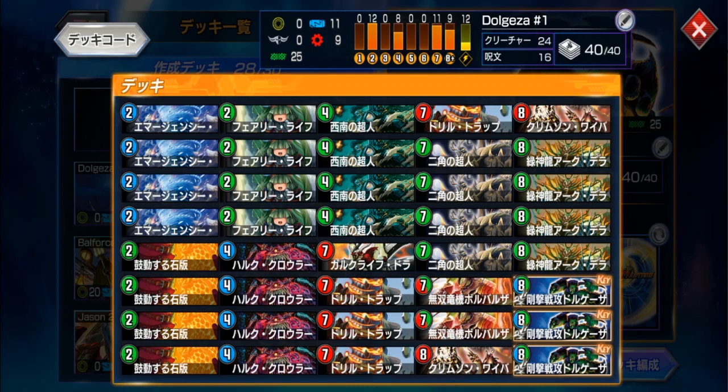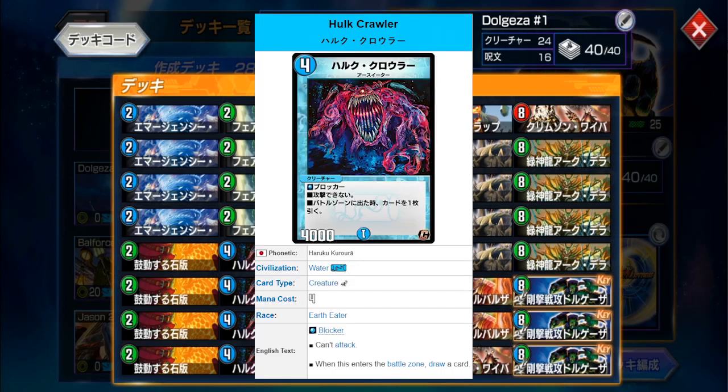I've also included the Emergency Typhoon plus Teradragon Della Sona — or TDAD as we like to call it — to combat this card. Also, when you draw a billion cards from Dogiza, you don't instantly lose to a single Lost Soul. There's also 4 copies of the 4-mana 4k blocker that draws you a card, but more importantly he's an Earth Eater and synergizes well with Dogiza.